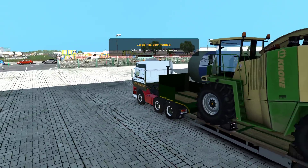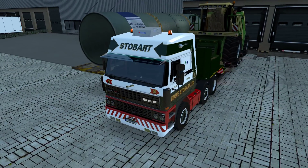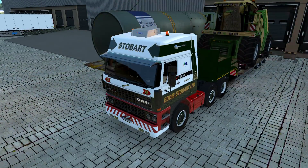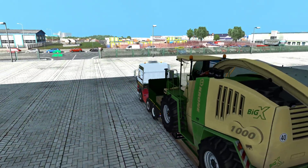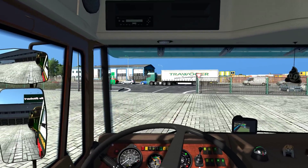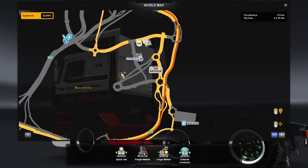There we go — Krone Big X. That is from JazzyCat's Bros Suisse trailer. And now we turn on the beacons. Too bad the beacons in the combine itself don't open, but that doesn't make sense does it? There should be beacons at the back as well. There we go — perfect. It is quite heavy, 14 tons. Okay, not that bad. But it does look pretty cool. I'll take a photo later as we drive across a bridge or something.